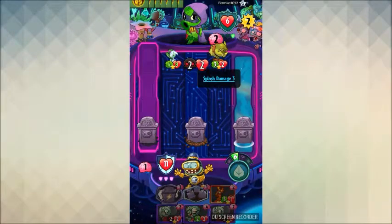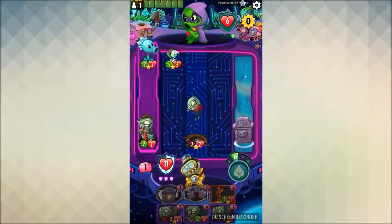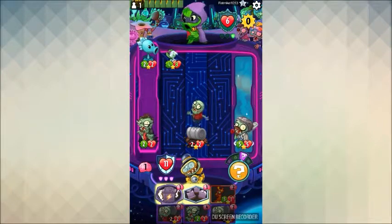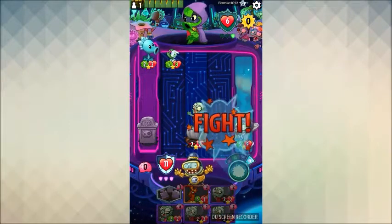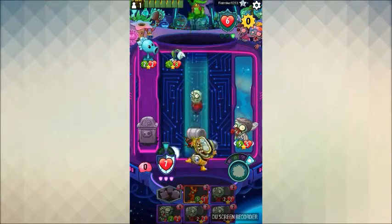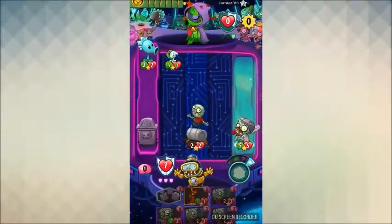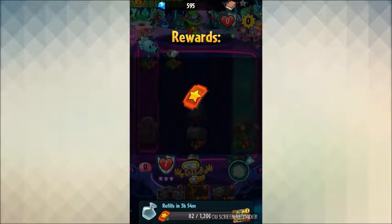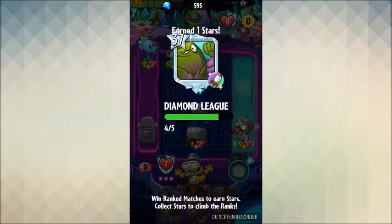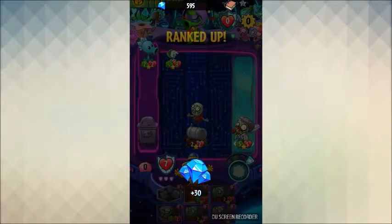Here comes the Mixed Up Gravedigger — concede maybe, we'll see. There's Pogo, there's Mixed Up, there's Toxic Waste Imp, Mixed Up Gravedigger — I think we won here. This is guaranteed lethal, so BM value and we won! Bad manners for the win. We didn't block because boom — Mixed Up Gravedigger, rest in peace Green Shadow. This deck is 2-0 right now. I'd say it's doing pretty freaking good. Rank 38, give me them gems!